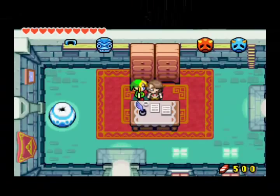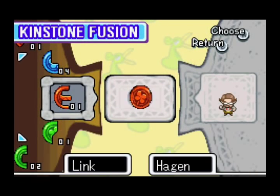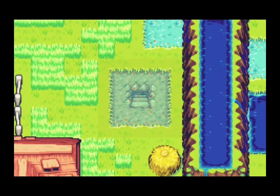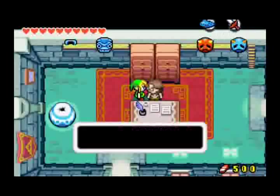Today we're going to start off by doing a little bit of Kinstone Fusion with the Mayor. I looked this up and I'm pretty sure this is going to lead to us getting the larger wallet. And since our wallet's full right now, I kind of just wanted to get the final wallet upgrade over with so that we can start buying some goodies. So it's on Lon Lon Ranch — we'll head over there then.